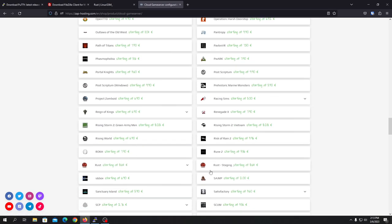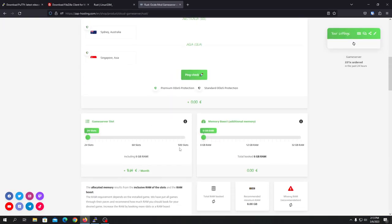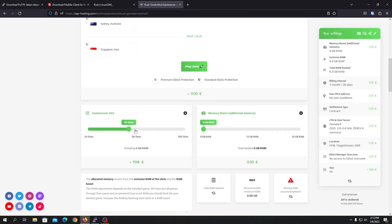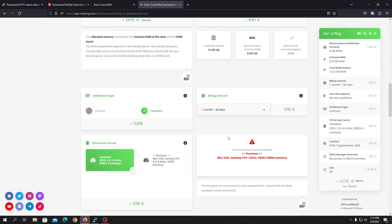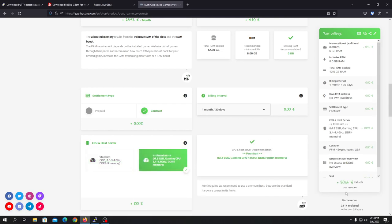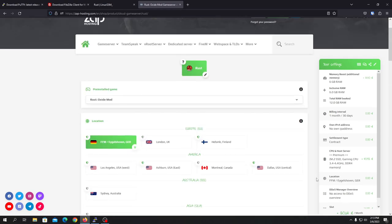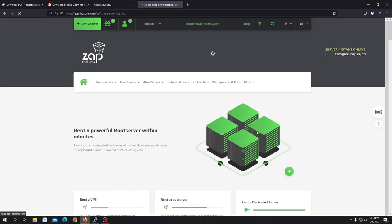You can see the Rust server options. We're going to use oxide mode because we are hosting a modded server. You can choose slots — let's say 80 slots — and you'll want at least 12 or 16 gigabytes of RAM. They recommend using the premium plan, but game servers can cost a lot more. That's why I recommend using a root server because they are more powerful and you can host more servers on it.